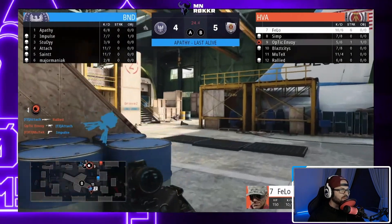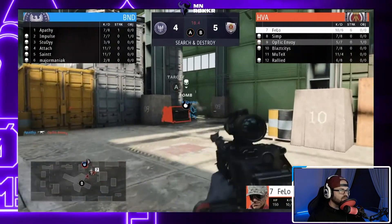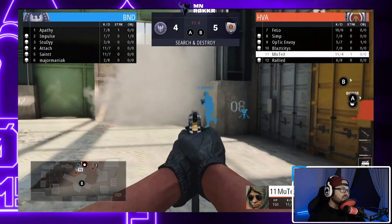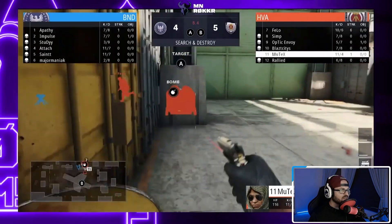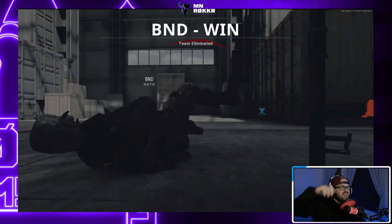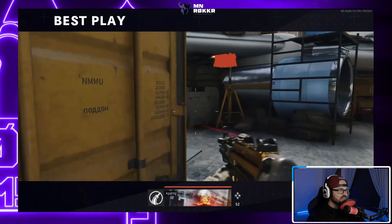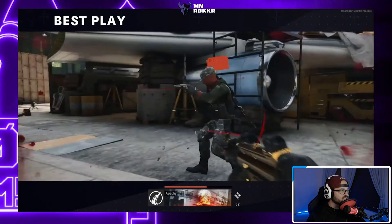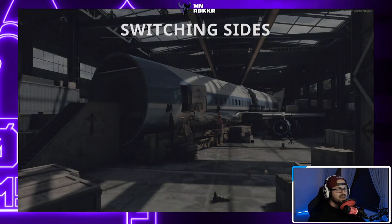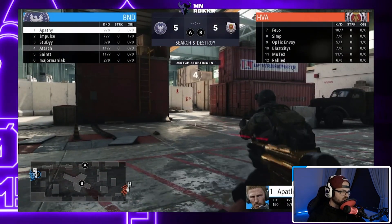Apathy is in a 1v3. Apathy versus Philo — Envoy goes down, so now it's Mutex and Philo left. All Apathy has to do is protect the bomb site. He sees Mutex, does chase him, Philo tries to trade it out, and gets turned on. Watch this play — Apathy comes forward, gets the first kill, turns around, gets the trade on Philo, and just like that takes it to round 11. That was incredible.